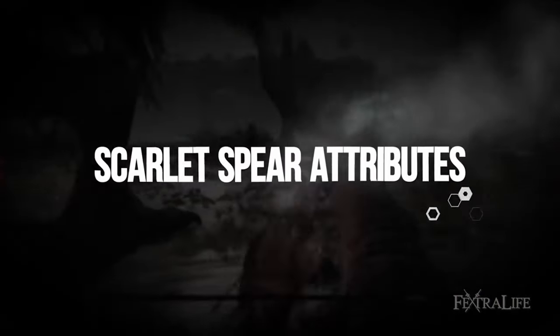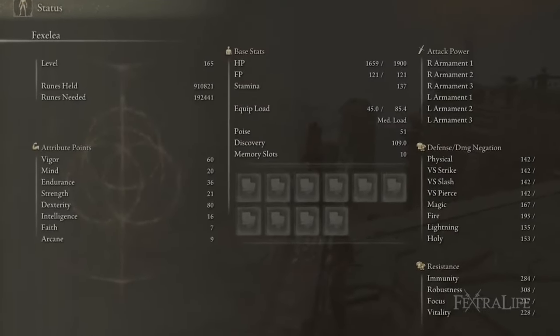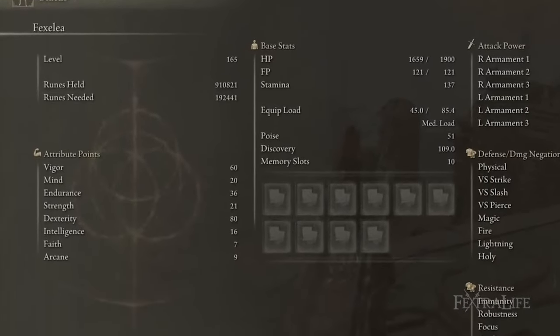For attributes for this build, I have 60 Vigor, 20 Mind, 36 Endurance, 21 Strength, 80 Dexterity, 16 Intelligence, 7 Faith, and 9 Arcane.